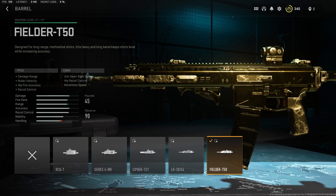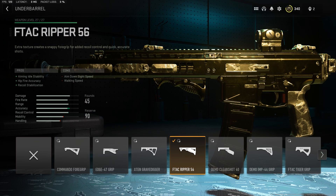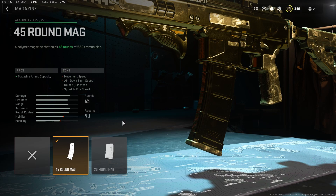For the barrel, the Fielder T50 for the damage range, bullet velocity, hit fire accuracy, and recoil control. For the muzzle, the Harbinger D20 for the sound suppression, bullet velocity, damage range, and recoil smoothness. For the underbarrel, the F-TAC Ripper 50 for the aiming out of stability, hit fire accuracy, and recoil stabilization. For the magazine, the 45 round mag.